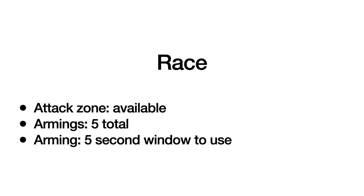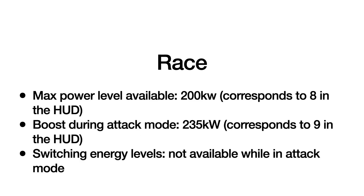Let's look at the race session. The attack zone is available and armings are limited to five total. Once armed you have five seconds to enter the attack zone. The maximum power level available is 200 kilowatts when not in boost.